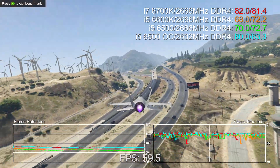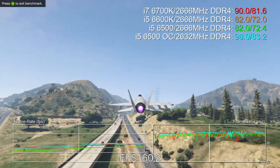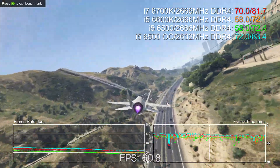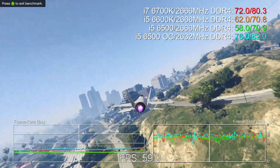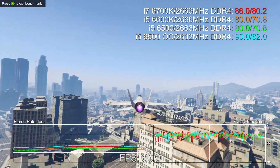The speed increase outside of games is phenomenal. In the Cinebench benchmark we saw a 40% speed bump, entirely in line with the increase in base clock where we moved from 100 megahertz to 141 megahertz. Combine that with this chip's 32x multiplier and there's 4.5 gigahertz. The x264 encoding benchmark also leapt by 35%. Amazing scenes.